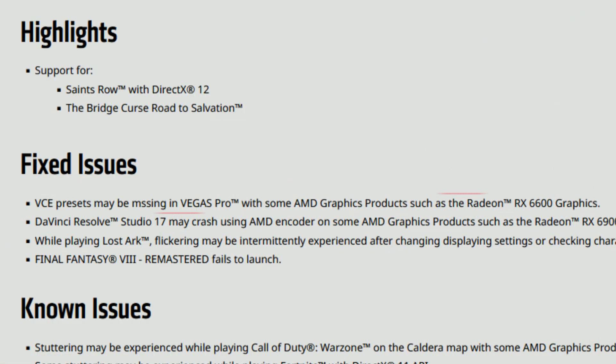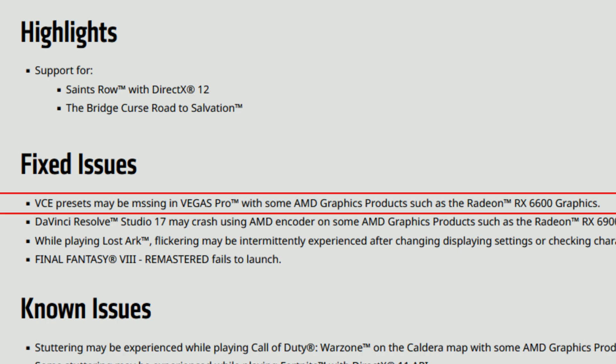Moving on to fixed issues — some really interesting ones. The first is that VCE presets may be missing in Vegas Pro with some AMD graphics products such as the Radeon RX 6600. People were complaining about issues in Vegas Pro with incorrect colors and incorrect color palette, among other things, and it seems these drivers fix those issues. Let me know in the comments if they do, because I don't use Vegas Pro myself.